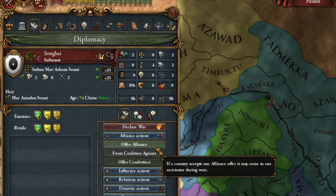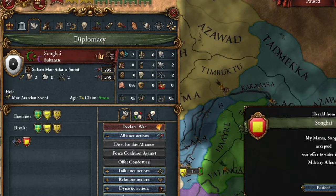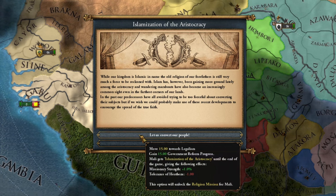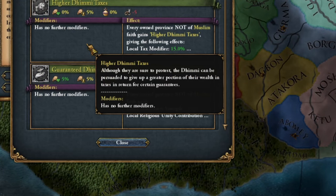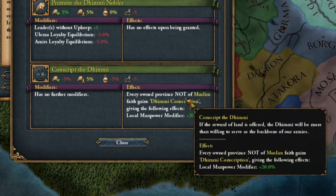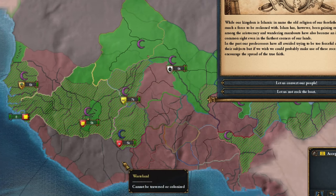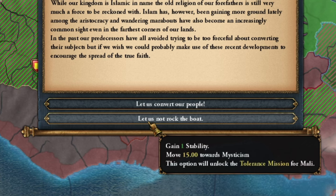I bring in a scholar to reduce aggressive expansion and form an alliance with Songhai, the only valuable country in the area. I must decide whether I want to be a tolerant country or convert everything to Islam. Generally, you'll want to be as tolerant of other religions as possible, especially with those two privileges. There are quite a few non-believers in the region, therefore my kingdom of Mali will be a tolerant country.